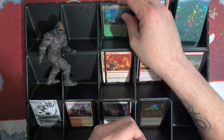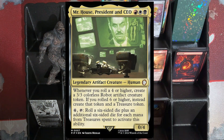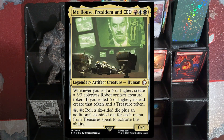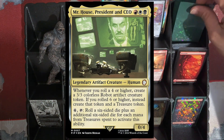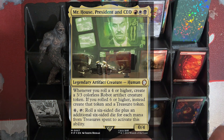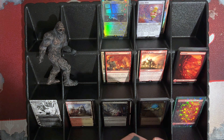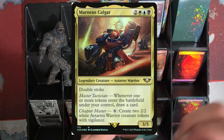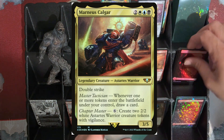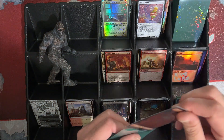So this deck — for anyone that doesn't know — Mr. House just wants you to roll a bunch of dice. It says whenever you roll a 4 or higher, create a 3/3 Colorless Robot Artifact Creature Token, then if you rolled a 6 or higher, instead create that token and a treasure. Then you can tap 4, pay for it, tap to roll a 6-sided die, plus an additional 6-sided die for each mana from treasure spent to activate the ability. It's kind of like Marneus Calgar from the Warhammer Precons, where if you really got nothing going on, you can go ahead and make yourself some tokens, but there really ought to be some better ways to do that. Sadly, in this pre-con, there just wasn't much for good ways to do that.